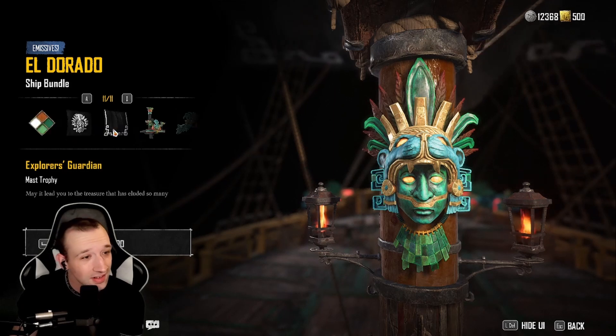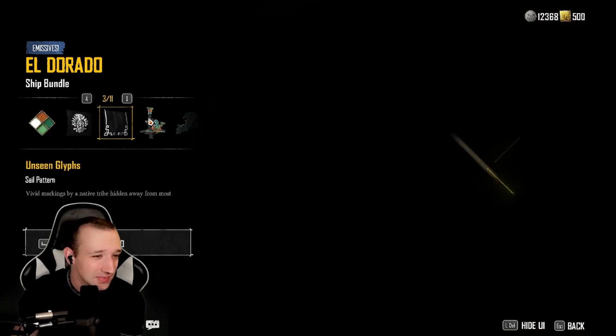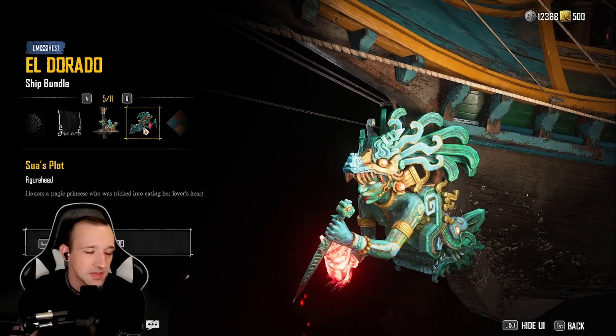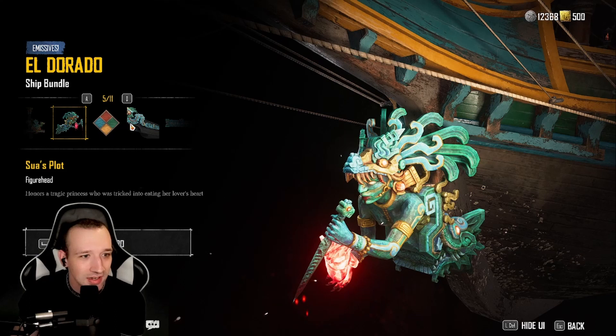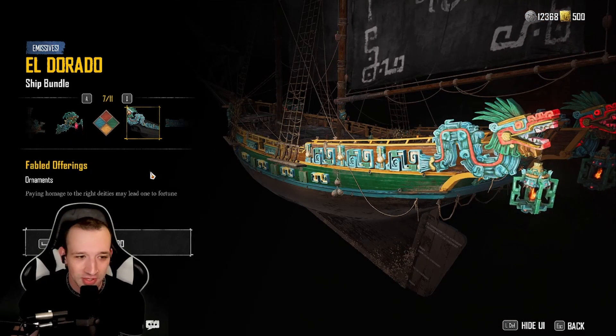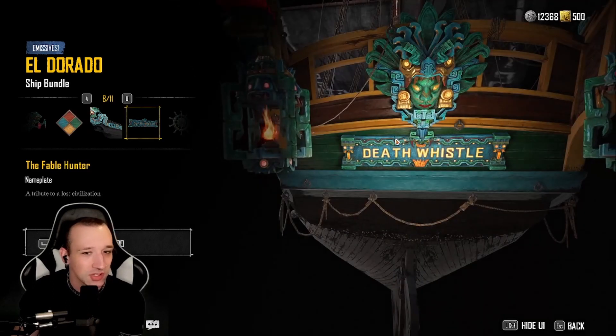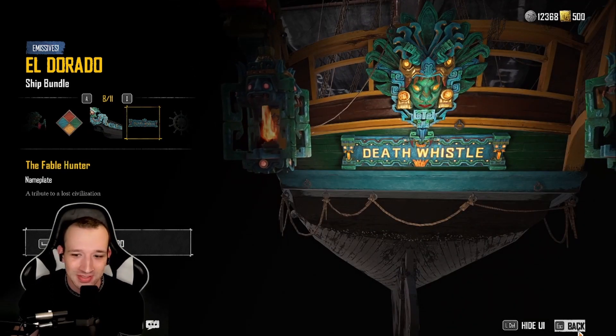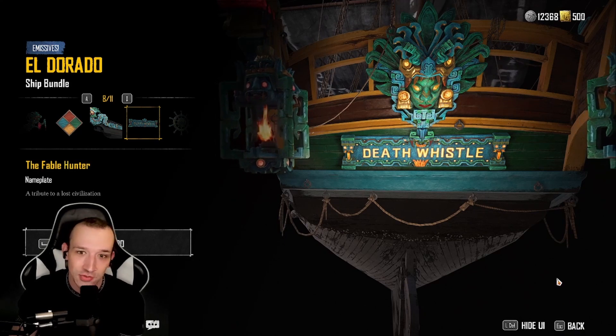There's a lot here. The first few things I looked at were kind of like, eh. But this — this is the selling point. This is the peak of this ship bundle. This is really well done too. It's just 2,500. And I really like the Death Whistle nameplate — that's really, really cool. But 2,500 is a big ask.